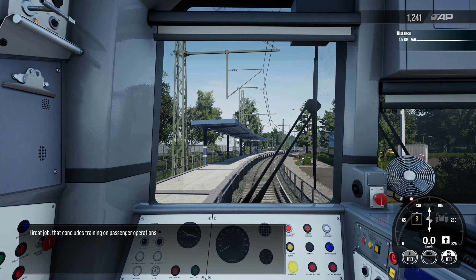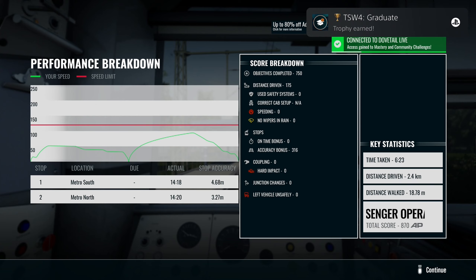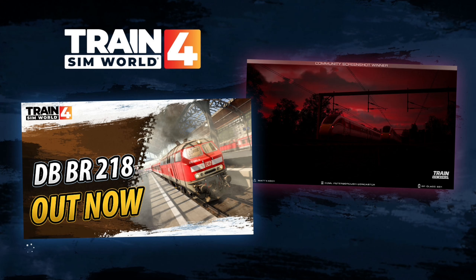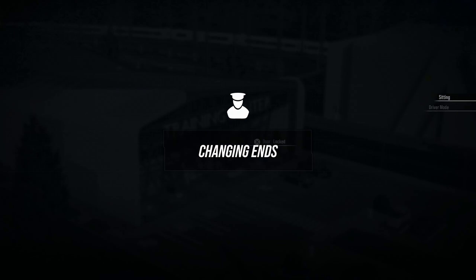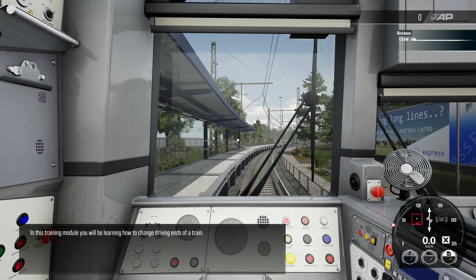Great job — that concludes training on passenger operations. Another trophy — 'Graduate.' Once I get out of all of these tutorials, I will be disabling the majority of the helpful on-screen things like objective markers and stop markers. I don't like them — it just takes away from the experience for me personally. Let me know in the comments if you want to see more Train Sim World 4. In this training module you'll be learning how to change driving ends of a train.